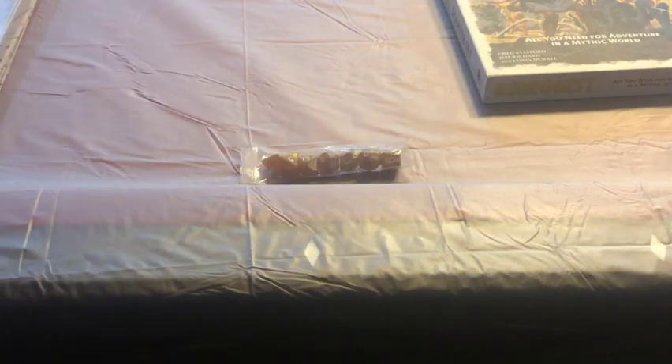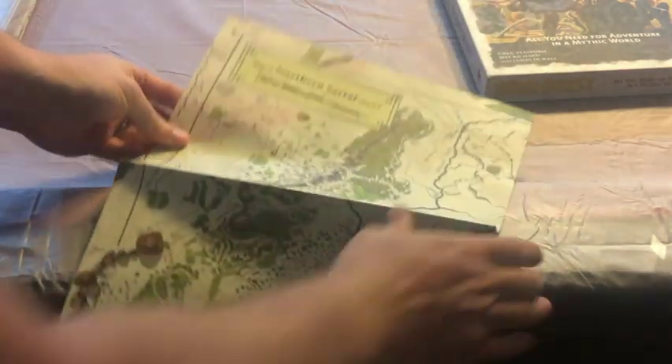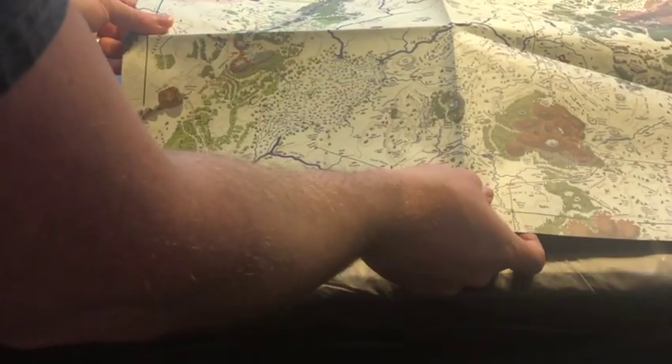Now beside the books, you also get your dice. So this does have the Christmas morning batteries-included experience that you're looking for in a starter set. You get a couple of maps — one of them is adventure-related so I won't reveal that one. But you also get this nice map of Northern Sartar, and then on the back you get a map of Jonstown. This is an absolutely gorgeously illustrated map, and the paper — I can't really display it on the video — but it's much thicker than the standard maps you would get in a product like this.